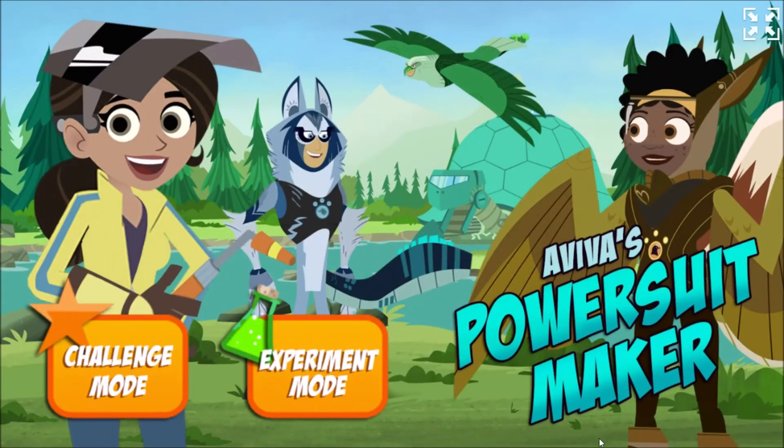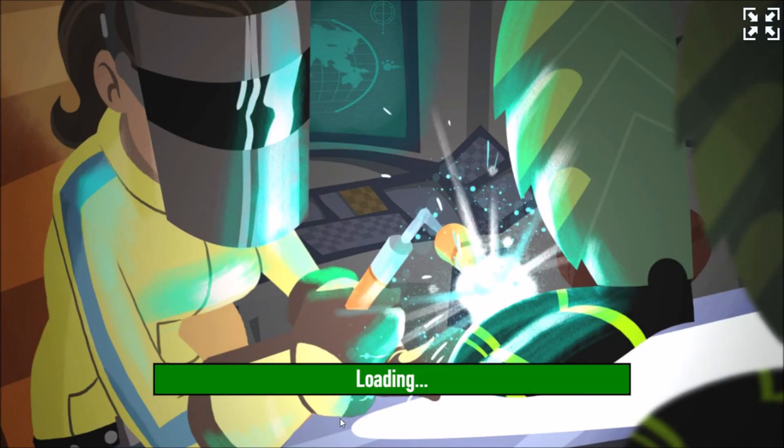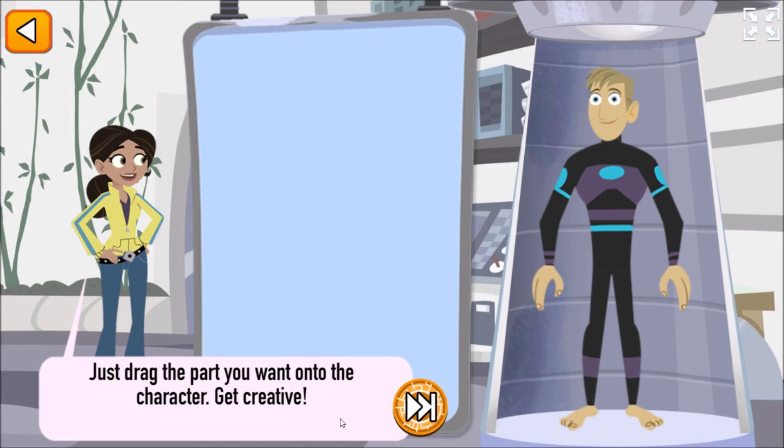Aviva's power suit maker! Click on the button to choose your mode of play. Who do you want to build a creature power suit for? Martin! Build your own creature power suit — even one that combines the creature powers of different animals. Just drag the part you want onto the character. Get creative!